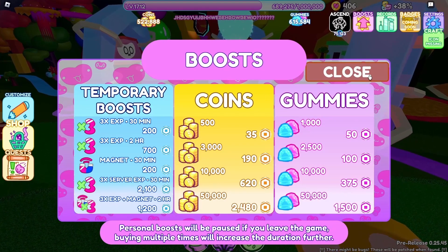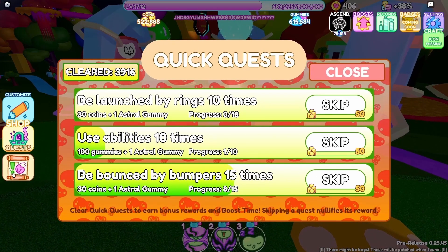Another way to earn boosts is by completing quick quests. Only 3 quests will be available at one time, with the option to skip a quest for 50 coins. There are currently 11 quests total that are cycled through. I'll list them all here with a brief explanation and some tips.